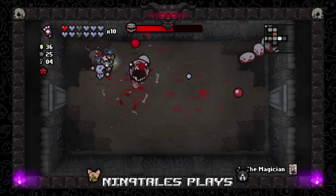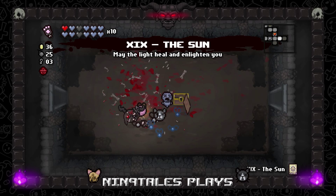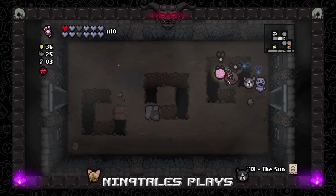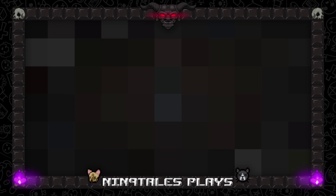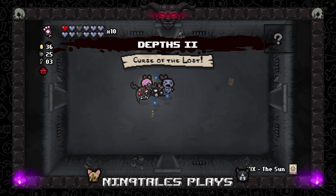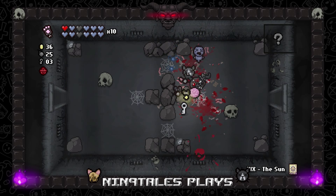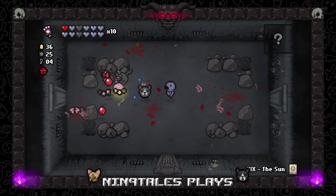We should probably just leave. I'll take this with us. A better card — Magician's a good card don't get me wrong, but Sun Card so we can see where we're going — even better to get straight to the boss. And then we have this — Curse of the Lost or whatever it is, one of the curses that makes it so I can't see where I'm going.